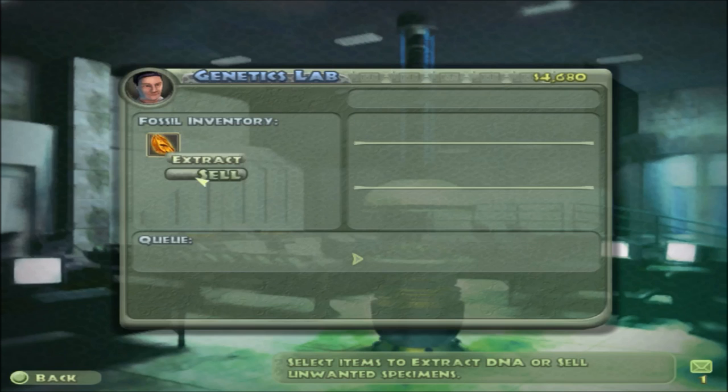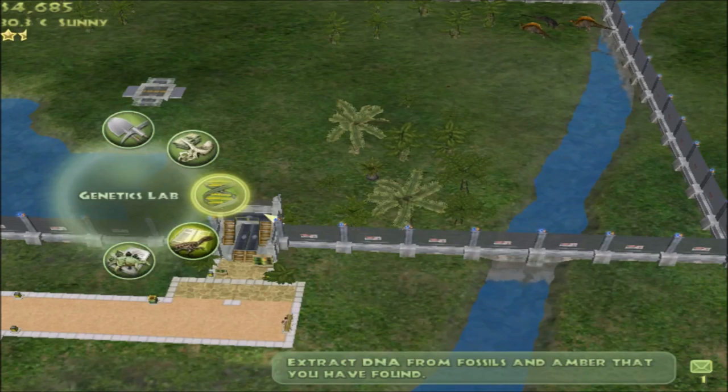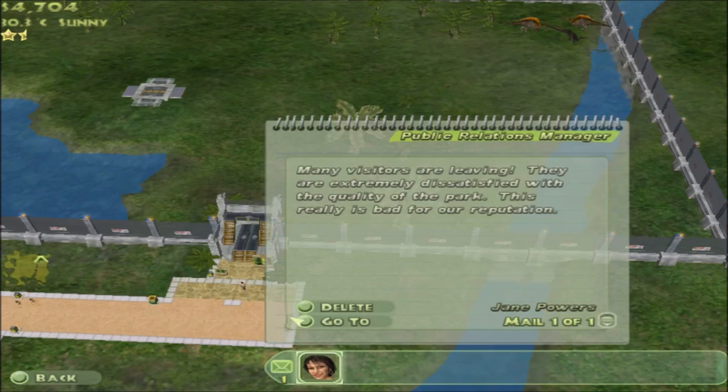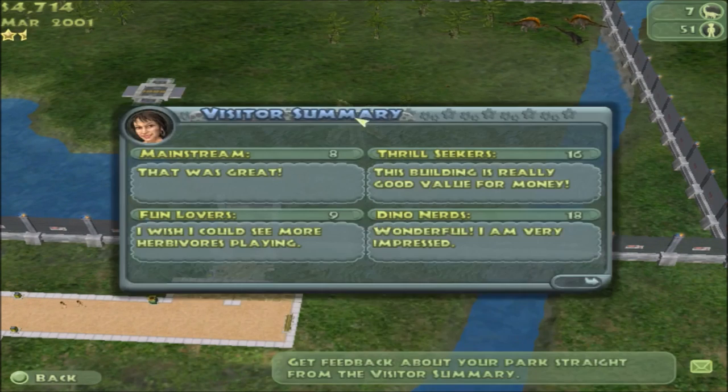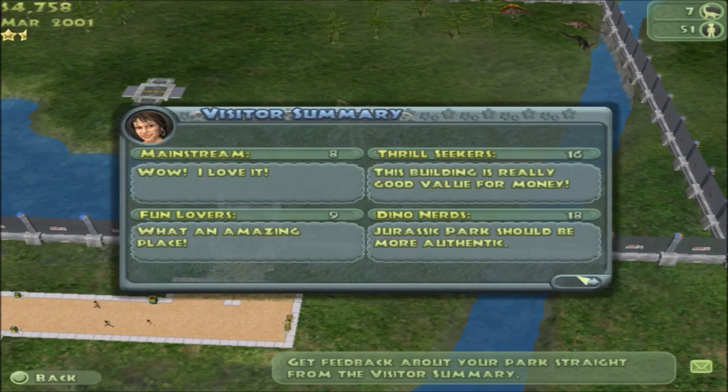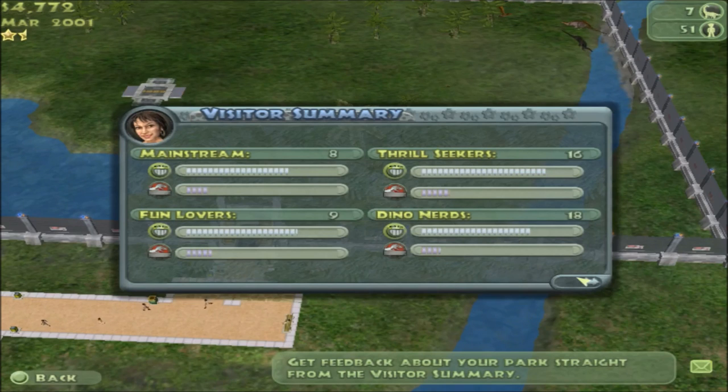Actually, how fast is our money going up? It's going up pretty quickly - that's not an issue. They don't seem to be that dissatisfied. Mainstream eight, fun lovers nine, dino nerds 18. What does that mean? I assume that's their happiness - I'm not quite sure what the little bar underneath the Jurassic Park icon means. They all seem satisfied to me.